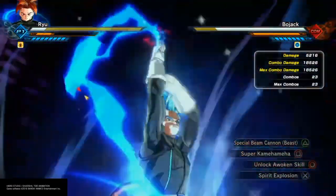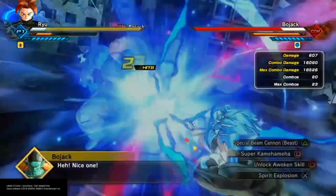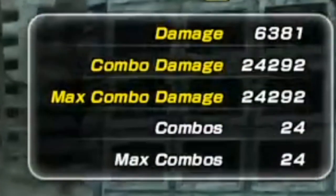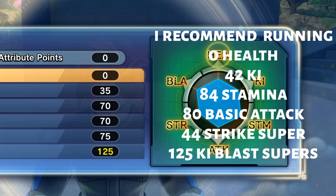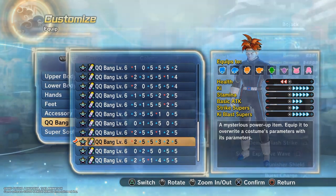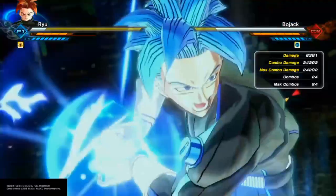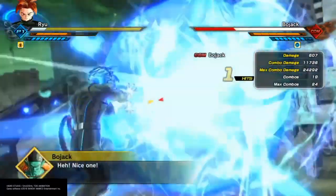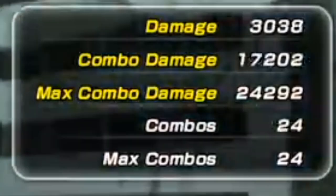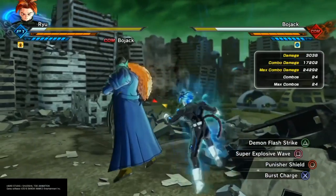It does 24,000 damage with this build and the super soul. There go my stats on the screen. A regular Kamehameha does 17,000 damage - that's actually really really good. Let's get into the online PvP.